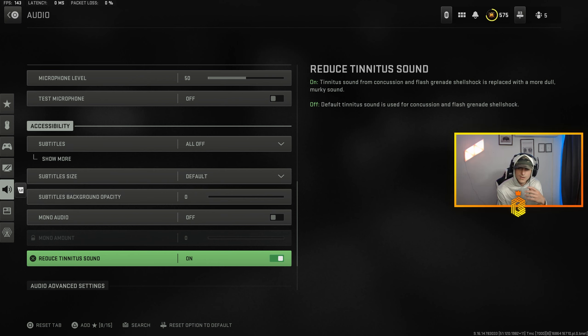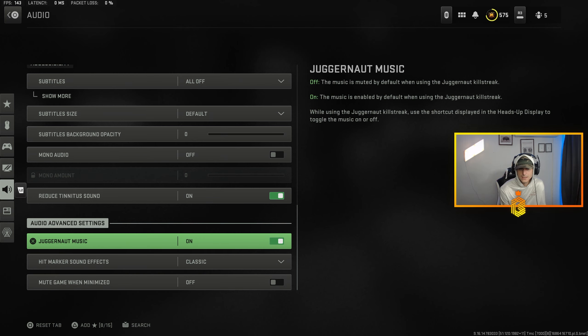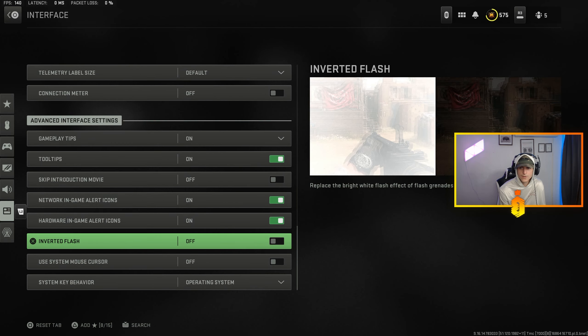So when you get flashed, instead of hearing a super loud ring with a white screen, you just have a white screen and it's not actually ringing — you can actually hear more. Also, go to the Interface settings and find 'Inverted Flash.' I don't know why that was off — I feel like my settings reset. Instead of your screen going bright white when you get flashed, it goes black. It's so much easier on the eyes; you can see way more detail. You gotta invert your flash, gang.